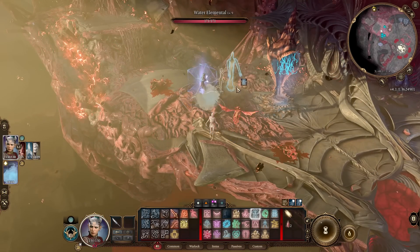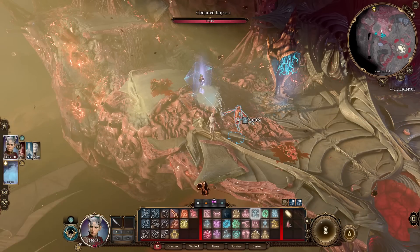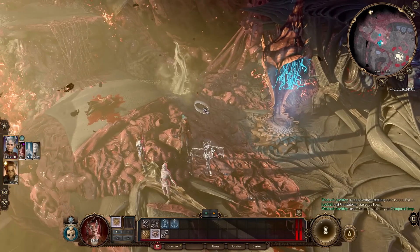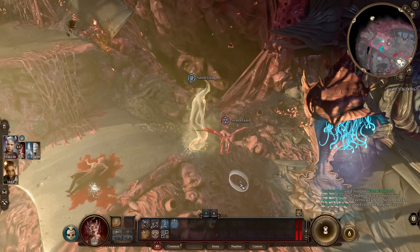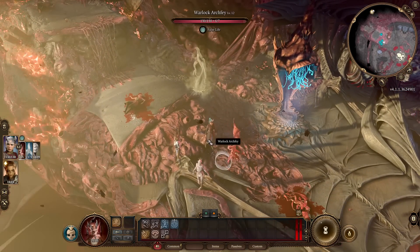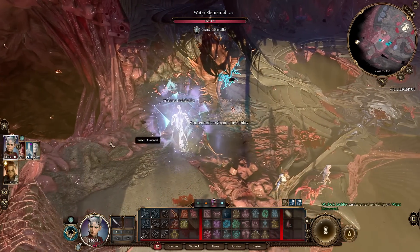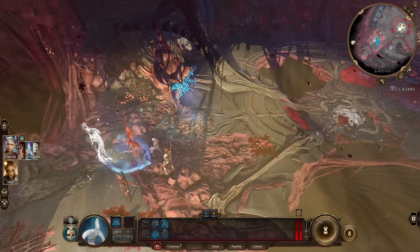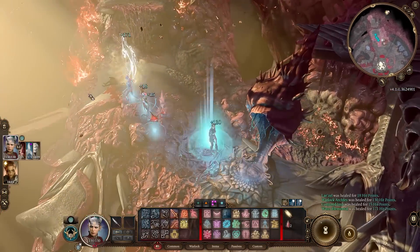You can use Greater Invisibility on any of your summons — for example, on the Imp. The Imp becomes invisible for 10 turns. While invisible with Greater Invisibility, he can actually attack with advantage. And if he succeeds on his stealth check, he'll remain invisible even after attacking. So the main idea of this build is to use Greater Invisibility on strong summons like the Water Elemental — he runs around invisible, attacks people, and stays invisible as long as he passes stealth checks. That's the core idea of the build.